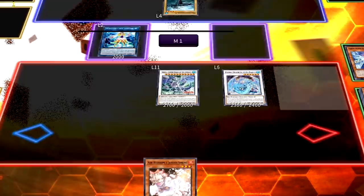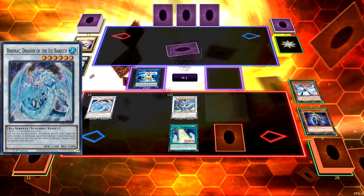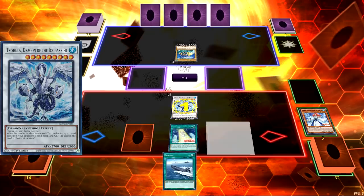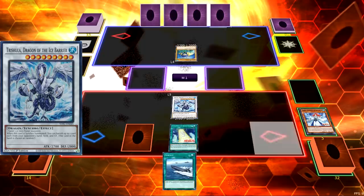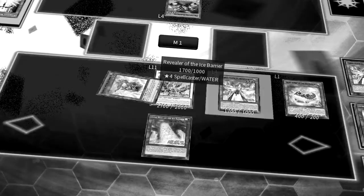The idea behind an Ice Barrier deck is to summon one of, or as many of the extra deck Dragons as possible, as each wields a powerful effect that is able to lock down the opponent. Briannac can return multiple cards on the field back to the hand every turn. Gungnir can destroy up to two cards on the field every turn. And Trishula can banish three cards on summon — one from the hand, one from the field, and one from the grave. Nowadays it even has a shiny new form, which adds even more versatility to the things these dragons can do.